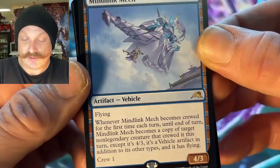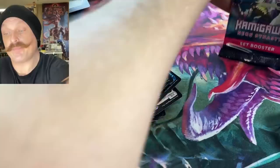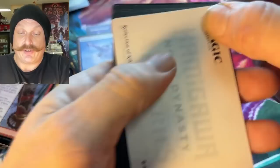Mind Link Mech — it's like the Elon Musk neural link. Vehicles — a ton of vehicles. Shattered States of Era. Getting out of the last packs here — we're at the last four packs. It's just going to be vehicles and ninjutsu.